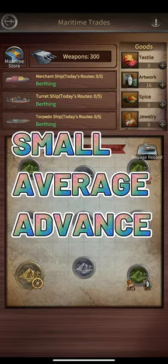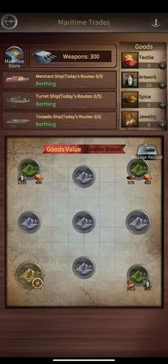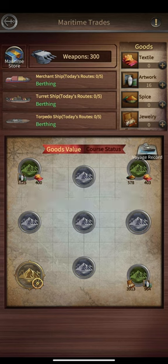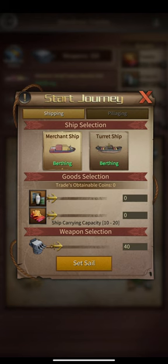Now let's talk about trading ports. There are three levels: small trading ports, average trading ports, and advanced trading ports. All of these trading ports have different prices, so you can decide which trading port you will be sending your ships to. Once you send your ship to a trading port, the price is already locked, so it doesn't matter if it changes after — prices update every six hours.